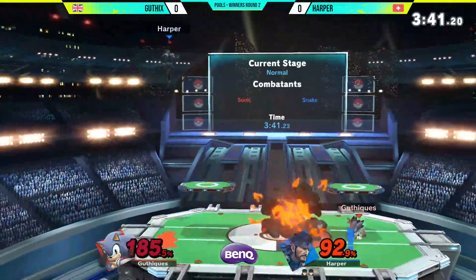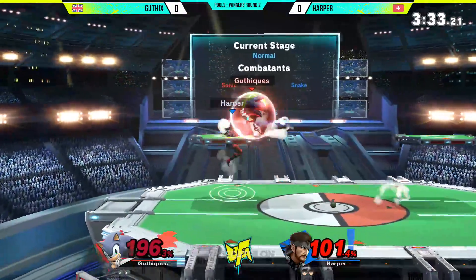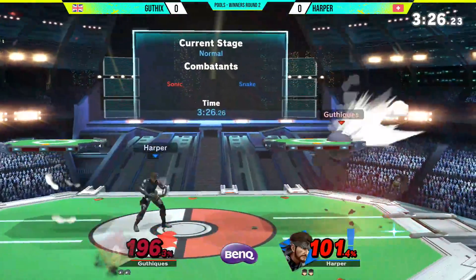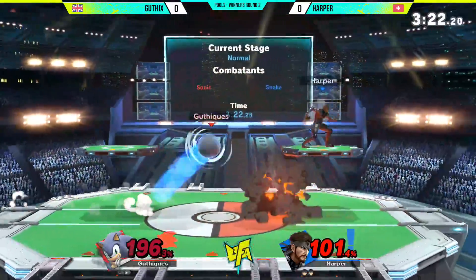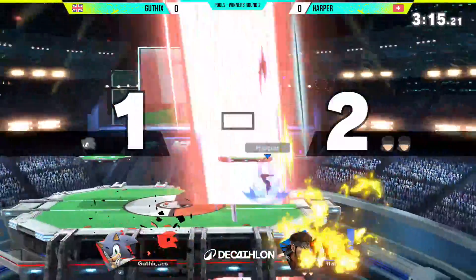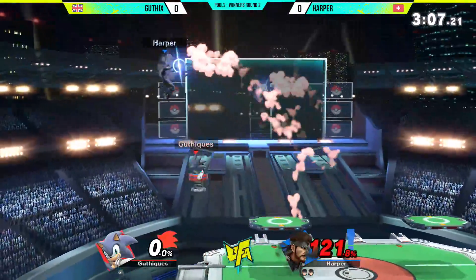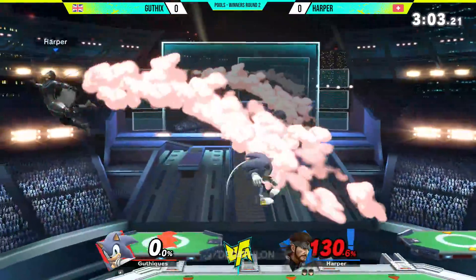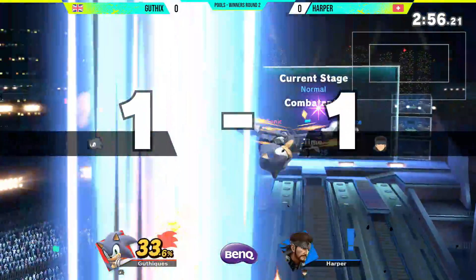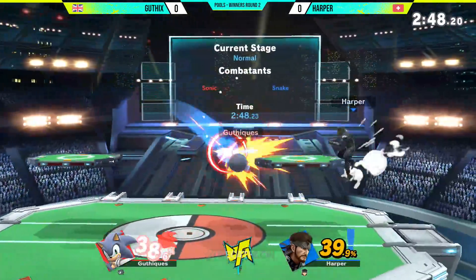Harper is going to be hunting for the kill here; Guthix again trying to keep away. I like the use of the spin dashes there — maybe a little preemptive on the forward smash — but we need these kinds of things from Guthix. What we said about the spin dash: how you could just charge in suddenly before Harper even gets a chance to drop a grenade. We're seeing a little more patience from Guthix and it's paying off. Narrowly misses the up tilt, down throw — kills at 214 — but Guthix dives up there and takes the stock away. Beautiful stop from Guthix.